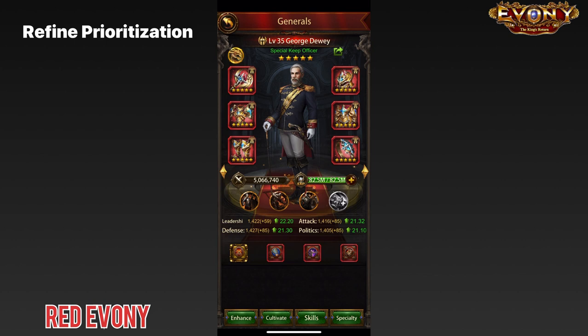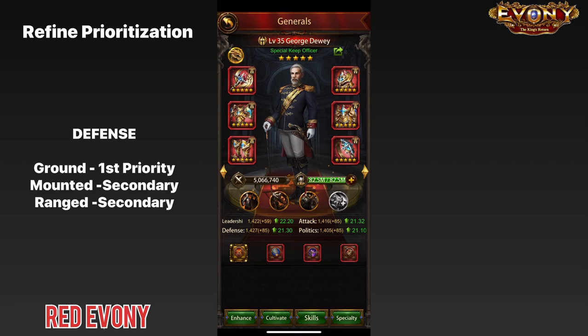Moving on to defense, out of the three troop types we have left, ground troops would benefit the most from having defense refines on your world general. So we can have ground troops as our number one priority for defense refines. Next, we'll have ranged troops and mounted troops as the secondary priority for defense. While mounted troops get killed off very quickly, it is important that we do our best to make sure they are not killed off too easily.